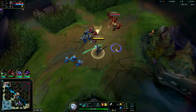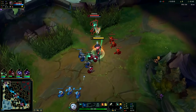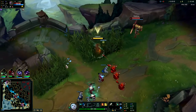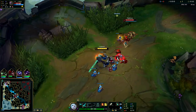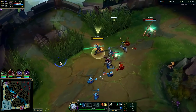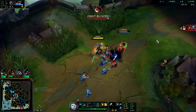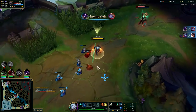We're gonna want to pressure him a little bit. We'll get an auto down then we'll auto Q. You want to get one auto down then check minions to make sure they're not all dying at the same time — if they're all dying at the same time you're gonna miss some. Hit him and poke him with the Q.